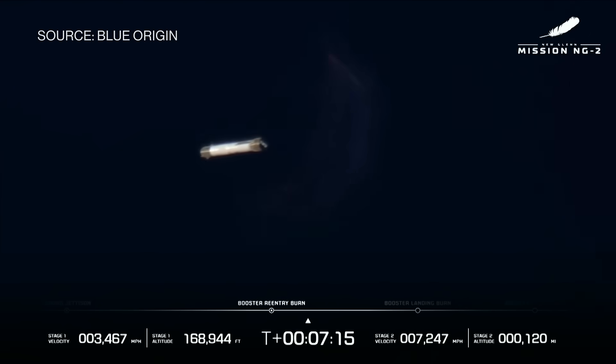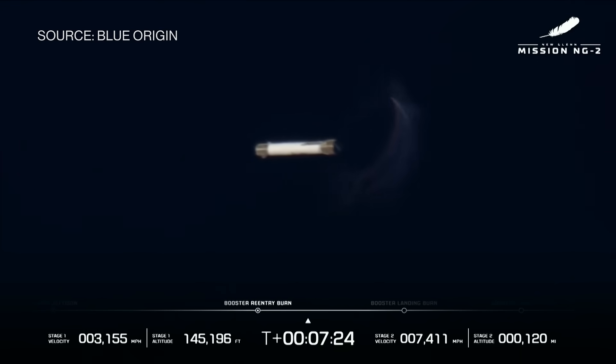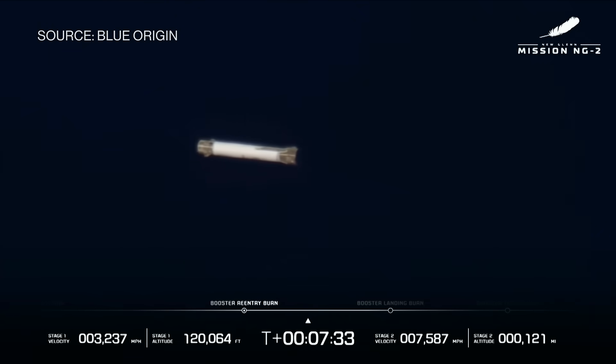This is further than we made it on NG1. The indication of engine ignition on GS1. Continue to see good data from GS1. About a minute and a half — engine parameters look good. Confirm engine cutoff on GS1.